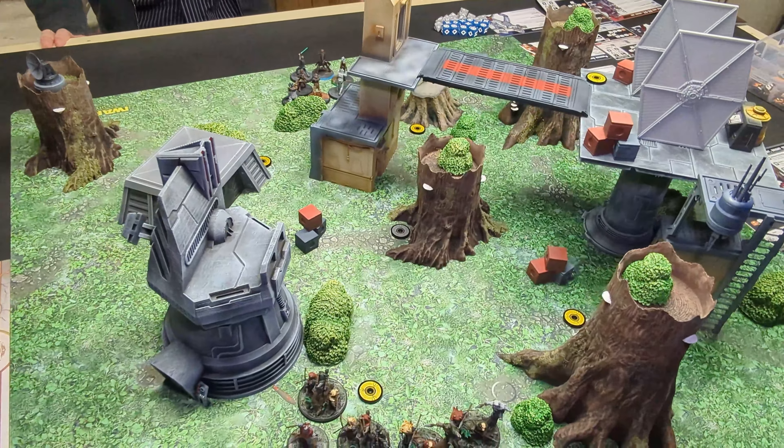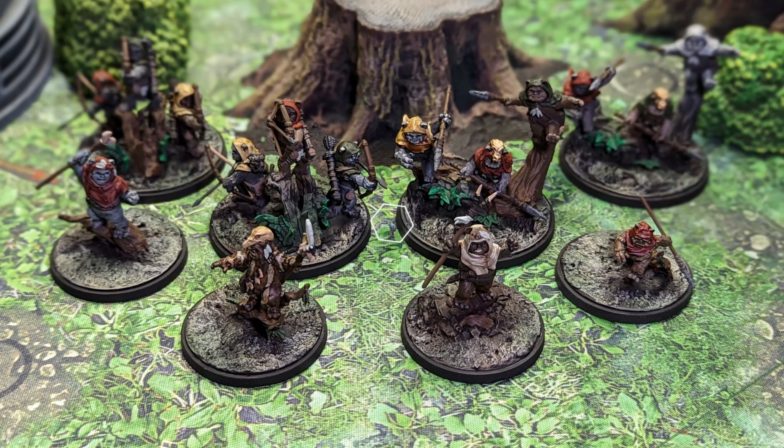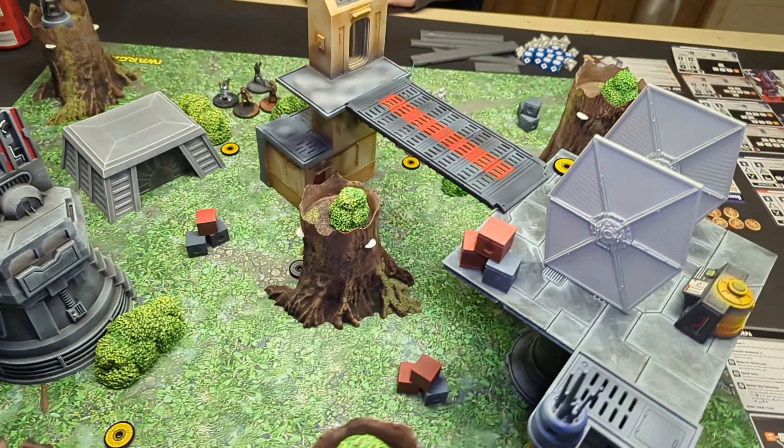Jason, you won yourself some priority. We are all deployed. We got the Ewoks hanging out over here on this side of the Imperial outpost, and we have the Skywalker family kicking around over there. We have secured the exits with a regroup, so the Shatterpoint card is going to allow us to recover two damage.